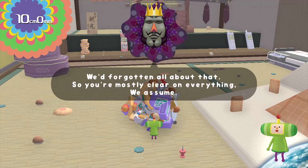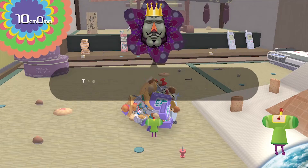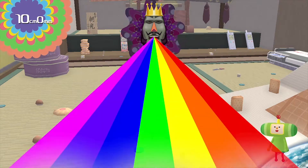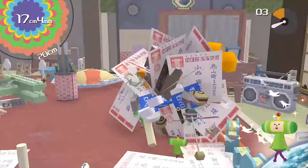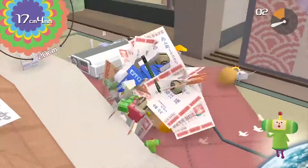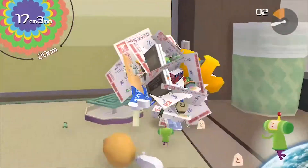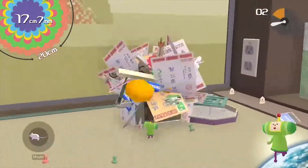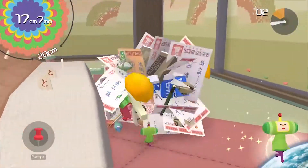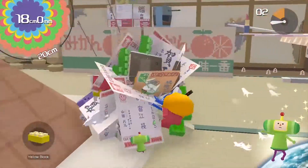So how do you gather things up? You have to push the ball around — similar to Glover, if anyone remembers that. This ball can gather up items that are slightly smaller than it is. Think similar to when you're building a snowman: you gather snow into a ball, then roll it around to gather more snow and it gets larger and larger. It's just like that but with real-world objects.